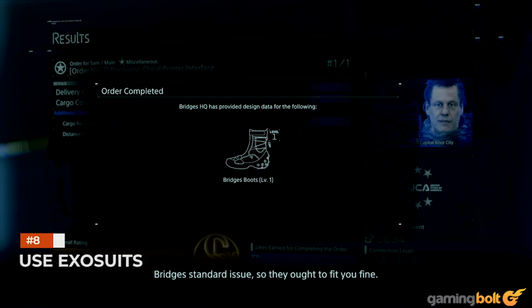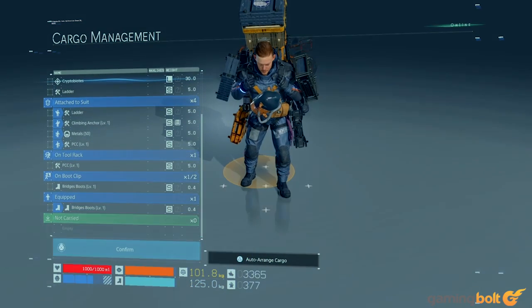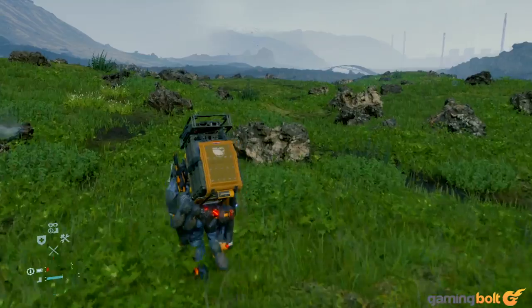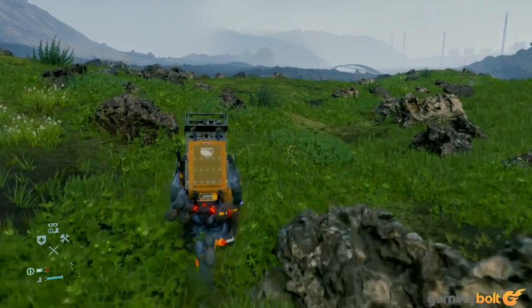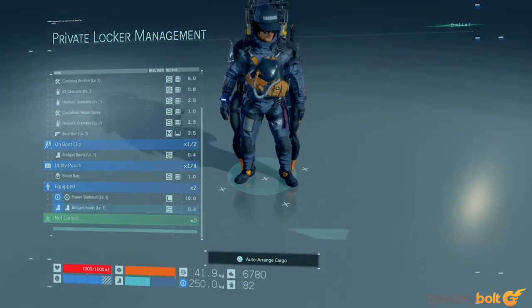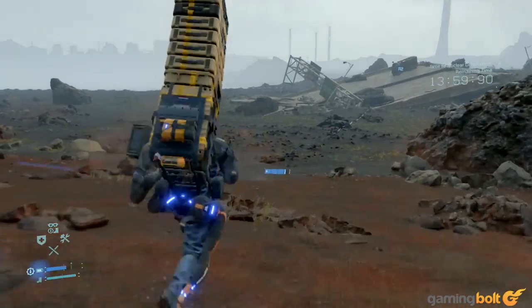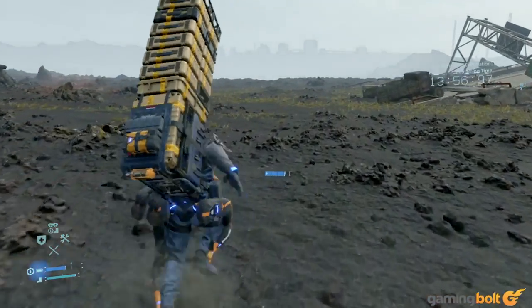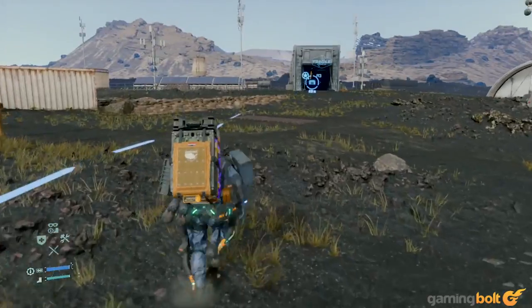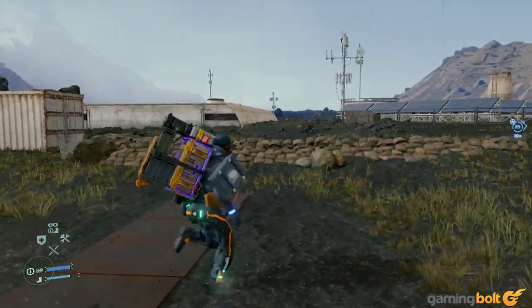Use Exosuits. Of the many tools Death Stranding hands you to make traversal easier, Exosuits are among the most useful. As the game progresses, you acquire new kinds of Exosuits that give different benefits, and they really do make a difference. The Power Suit increases your maximum carrying capacity, and also reduces the impact your cargo has on your speed and balance. The Speed Suit, as the name suggests, speeds you up and is great for long-distance treks, especially across flat surfaces. Then there's the All-Terrain Suit, which counteracts the negative impact tough terrain can have on your speed and balance. Essentially, any time you're in the mountains, make sure you've got an All-Terrain Suit equipped.